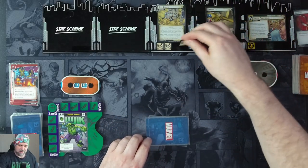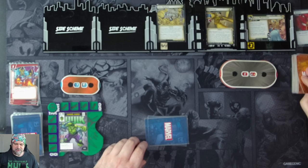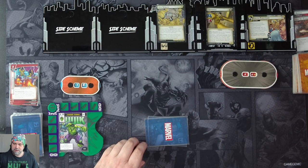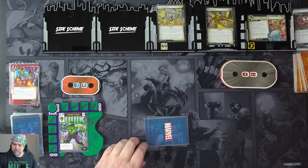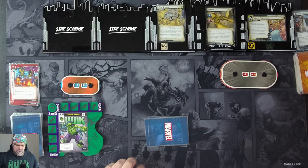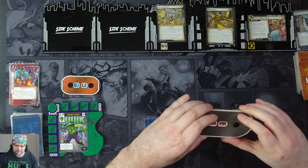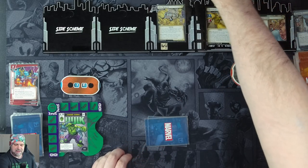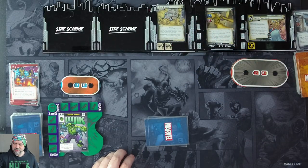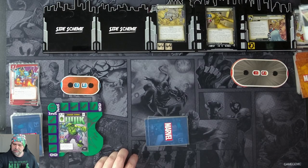We place one sand counter and discard cards from the top of the encounter deck equal to the number of sand counters — so five: one, two, three, four, five. The next version of Sandman comes in with 18 health. When revealed, it also resolves the sand counters, so one goes on, making it six. We discard six: one, two, three, four, five, six.